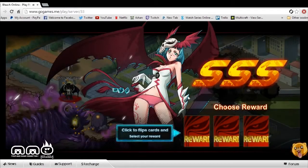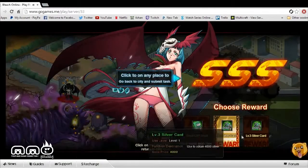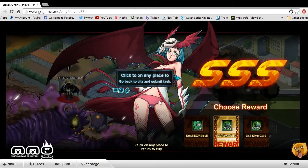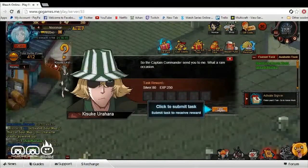Upon defeating dungeons or different NPCs, you can see there's a progression that goes on with different areas. You can select the rewards — we went ahead and clicked the middle one, and there were two different rewards: we got silver and an XP boost. Free money, can't complain about that.